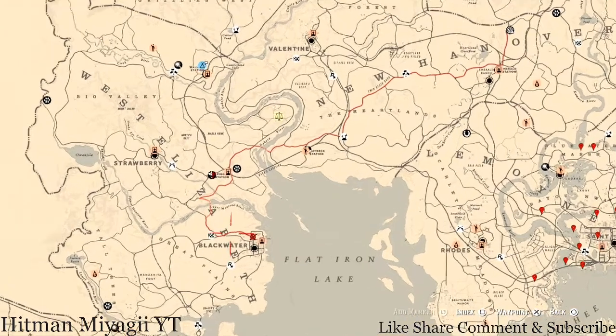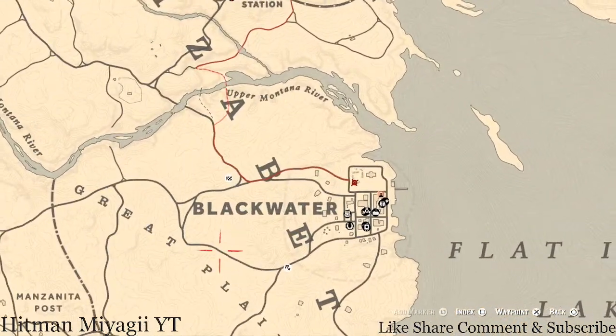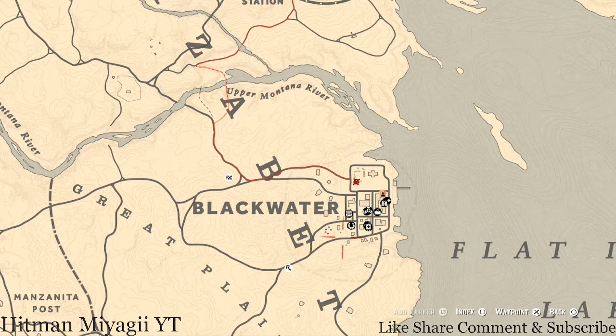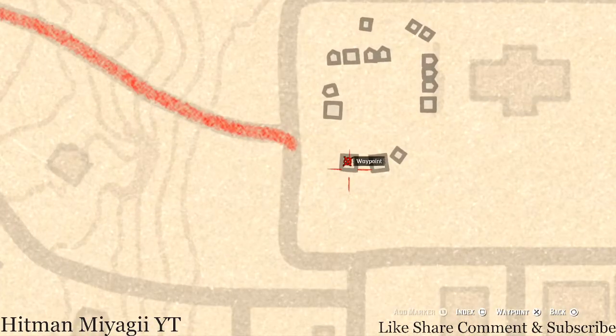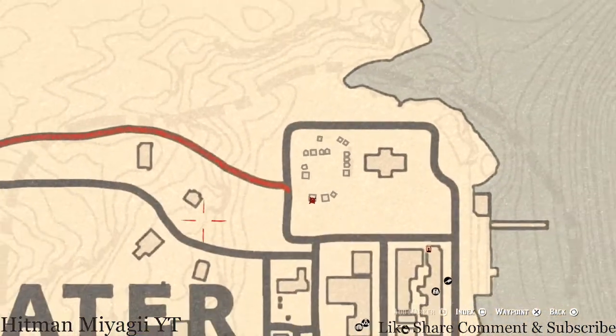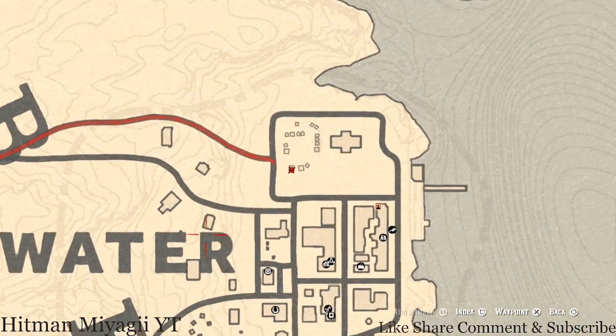The next thing is the Caribbean Rum antique alcohol bottle, which today is in Blackwater at this location. If you know this spot, it's inside the first tent right here towards the back. There's a bed or cot, and right next to that cot on a barrel — that's where you will get your Caribbean Rum antique alcohol bottle.